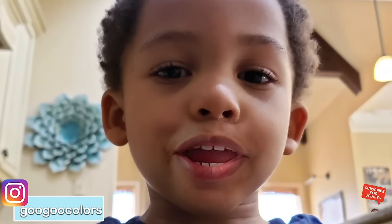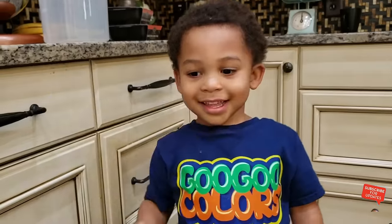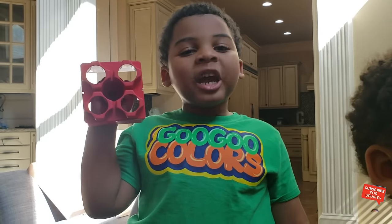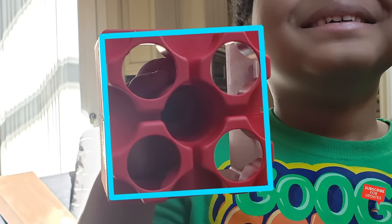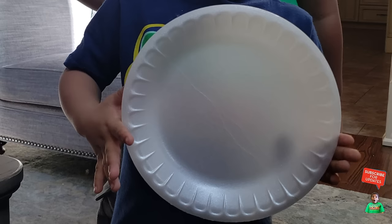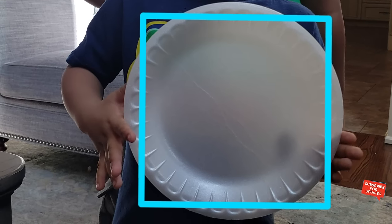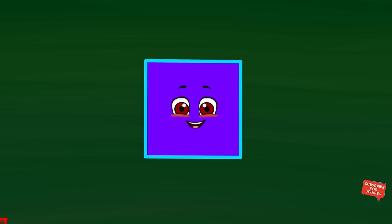Ooh, there goes a square object. Goo Goo Mommy, is this a square object? Yes! Yes, Goo Goo Gaga, good job! Is this a square object, Mommy? No! It doesn't have four equal sides. Find a shape that has four equal sides.